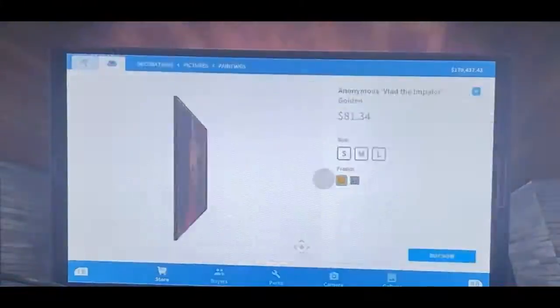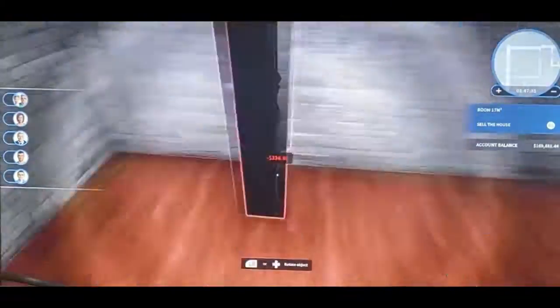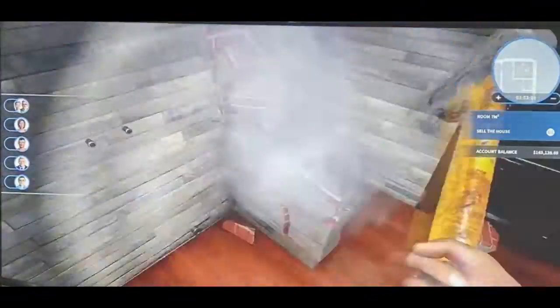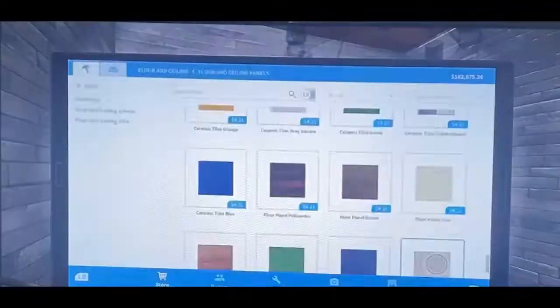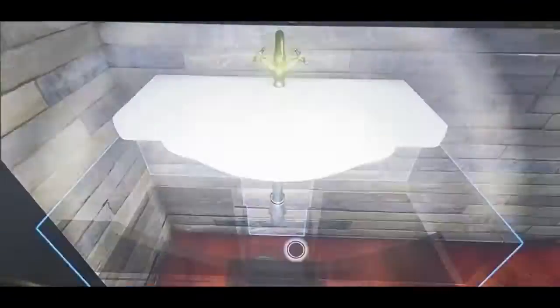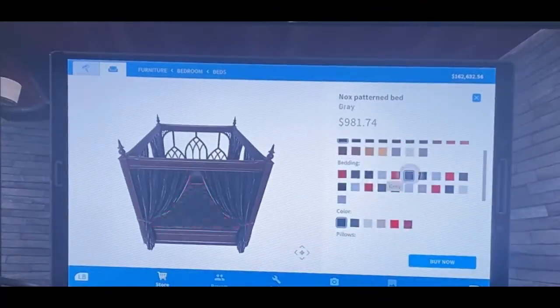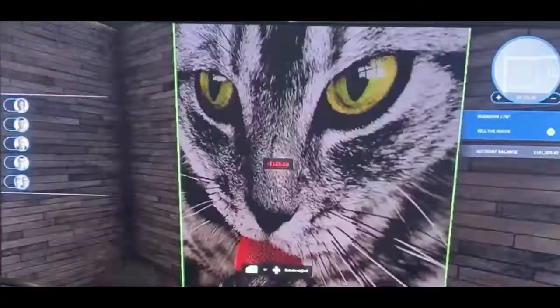I put up a table, put up some paintings, and made the whole thing look really nice. There's the washer and dryer room — I walled that off and put a door up so it doesn't look like a washer-dryer area. Then I found a metal toilet you can make all gold, so I made the entire thing gold.